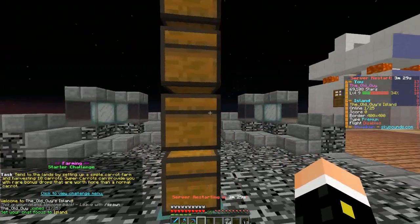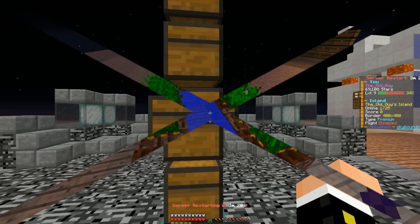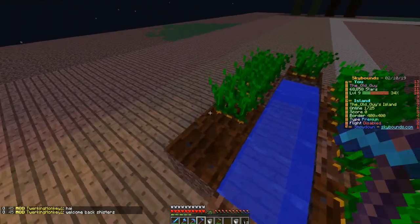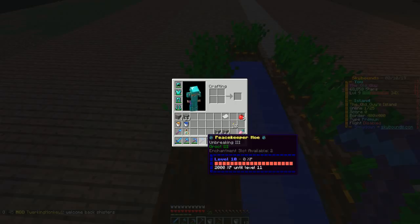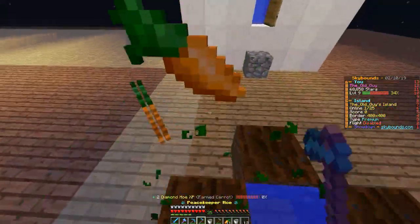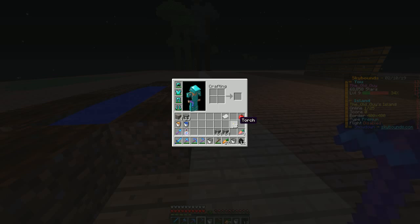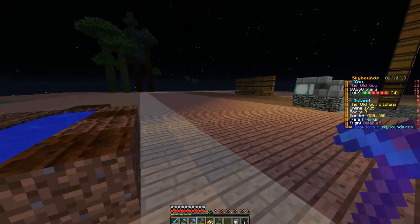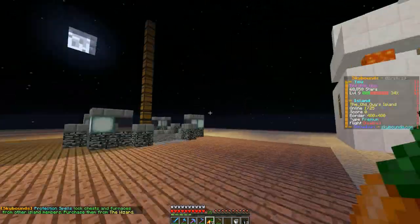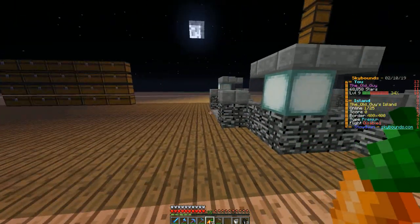Setting up a simple carrot farm and harvesting 10 carrots — we'll probably do that after the break. We survived the restart. A little judicious use of bone meal and I think we are ready to give this a shot. I've got the Peacekeeper hoe. I hope I don't have to use a stupid stone hoe. No, it didn't work. I used the dirt, I used the water. Maybe I've got to use a stone hoe, maybe I've got to let them grow naturally. What else do we got going on here? I think we can do some campaign challenge stuff — I need to build a furnace.